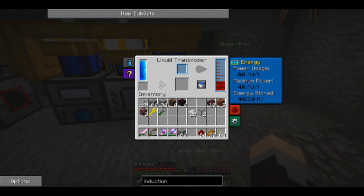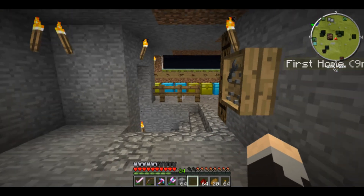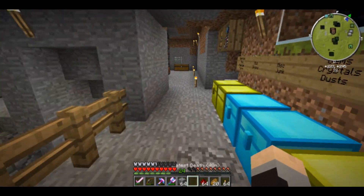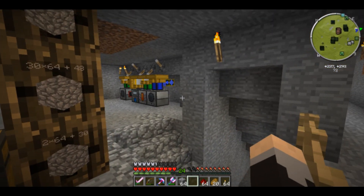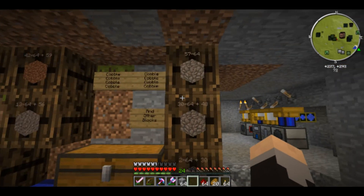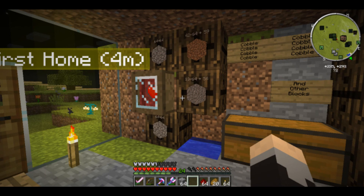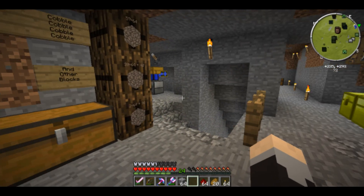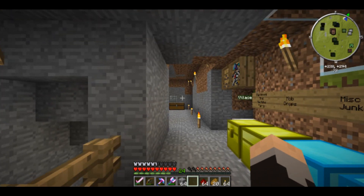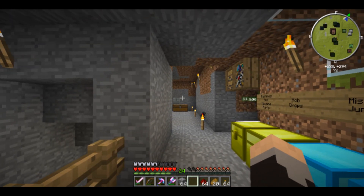Once we make redstone energy conduits, we'll be able to run all five engines together and keep all these machines powered all the time. That's it for this episode. Next time we come back, we will get a stable power supply, and we'll also make a deep storage unit - which can hold around 2 billion cobblestone, and that's a billion with a B. We'll look at that next episode. This is Jaronitis signing off - spread the gaming, see you soon!